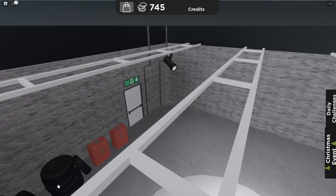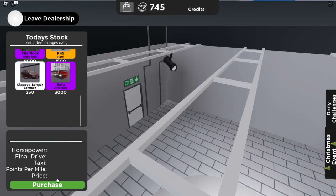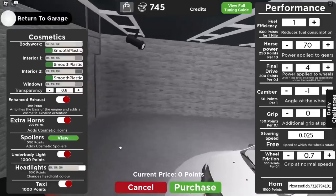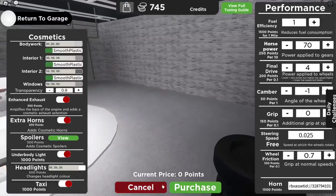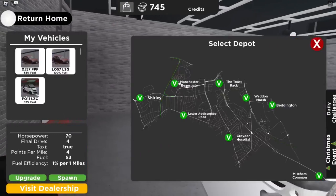When you first join this menu there won't be any cars, so you've got to buy one. The cheapest ones are about 250, and driving around you get four coins and four tickets every half a mile. If you want to upgrade to a taxi, it really boosts how many points you can earn, but it's a thousand points just to upgrade.